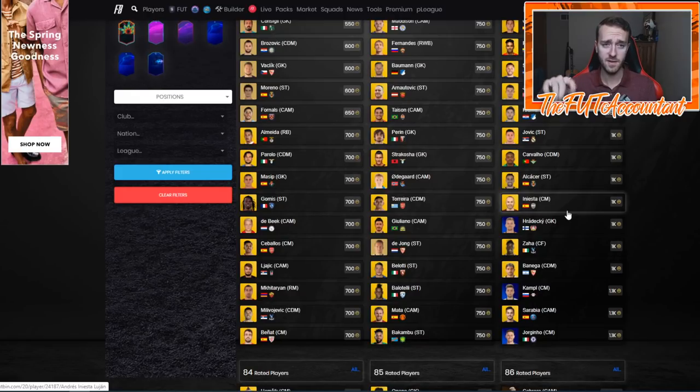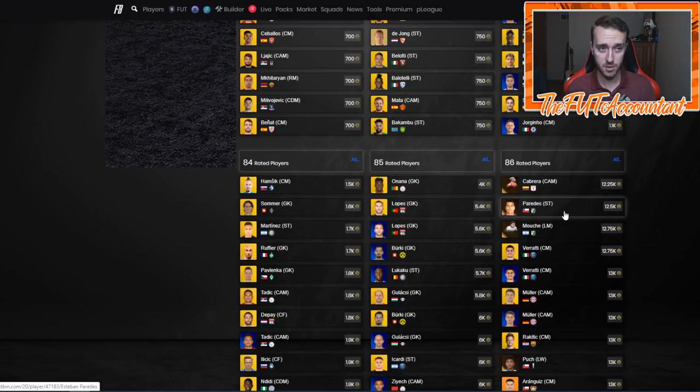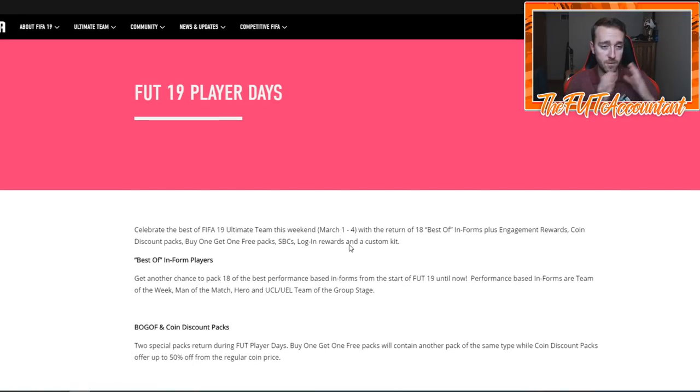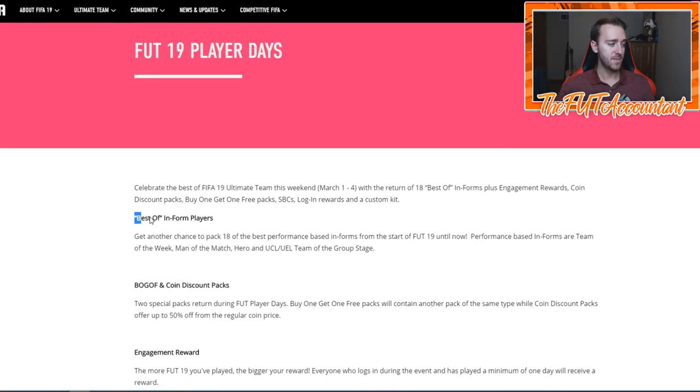Even some of these 83s at 1K are not a bad buy because we could be getting more SBCs this week. There's a possibility of a guaranteed Team of the Week SBC one through 25 — a lot of people are expecting that. There's also a possibility of best-of Team of the Week cards coming back into packs on Friday. If this is truly a two-week promo, it almost seems like EA would do the first week related to Copa Libertadores and the second week related to best-of players. I thought we were going to get best-of informed players for this promo but we did not get them yet.